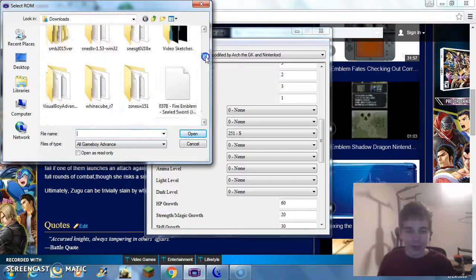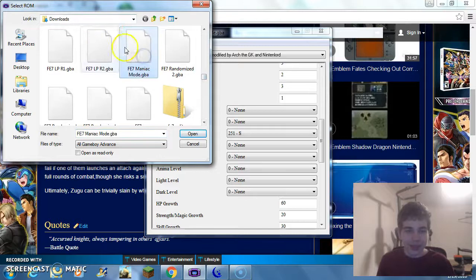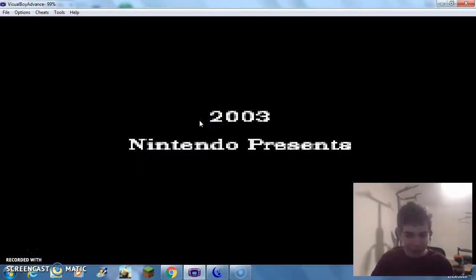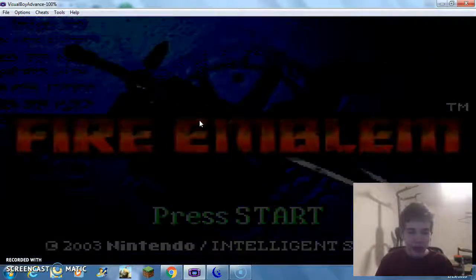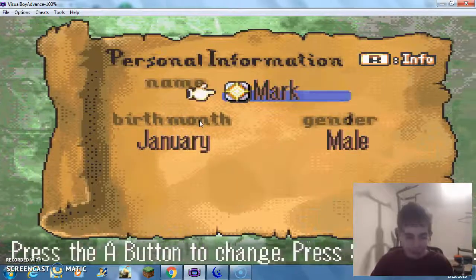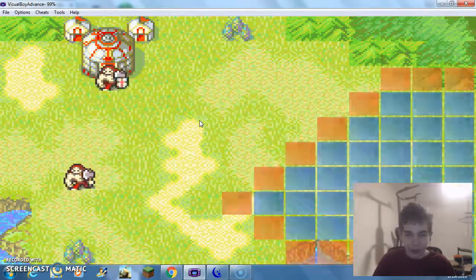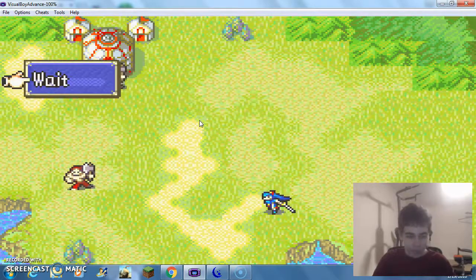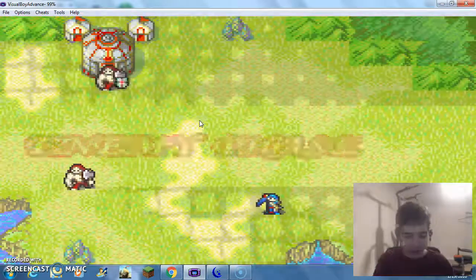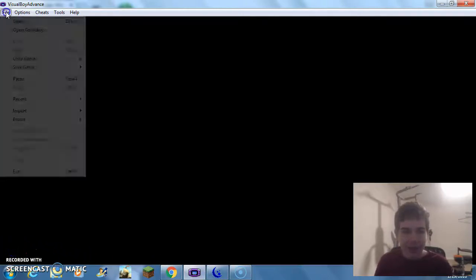Let's open up FE7 Maniac Mode and beat the tutorial. Let me show you what insanity this can result in. In case you haven't seen me play FE7 before, I'm going to go with the defaults. The tutorial is completely unchanged, by the way. Oh yeah, I should probably add the tutorial killer patch — that's basically how you add the tutorial killer patch. Patching is done.